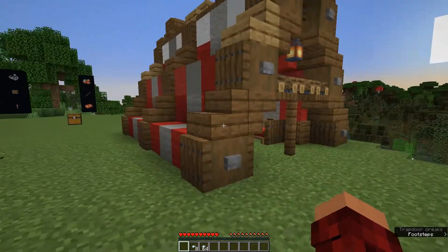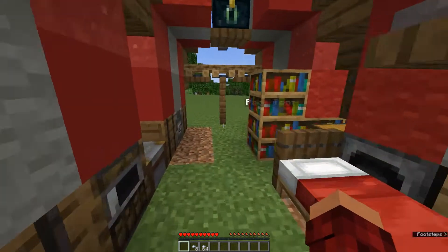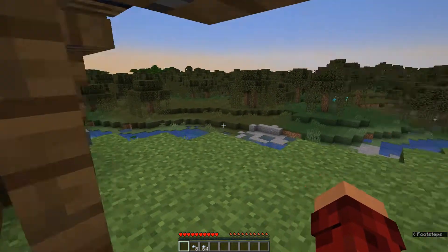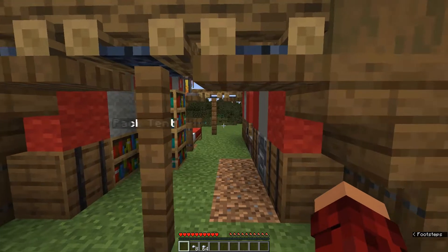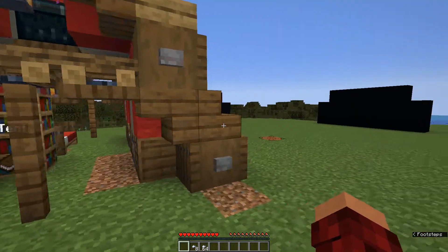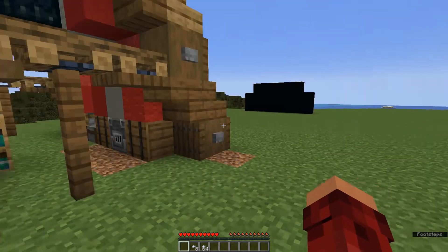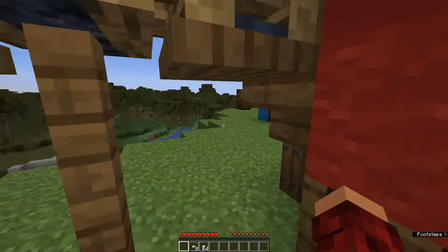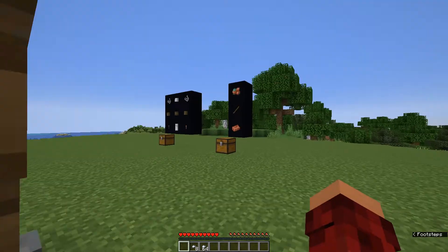Looking absolutely amazing. I love this — the design is cool and the idea is cool. Going out into the world, I'd like to do some adventuring without coming back right away and without needing a lot of shulkers. I can use this to explore — night comes, put down the tent, sleep, or keep going with a place to store and cook stuff. It's really really cool. It would be great for single-player worlds when leaving your base to go exploring, and great for multiplayer survival worlds too.